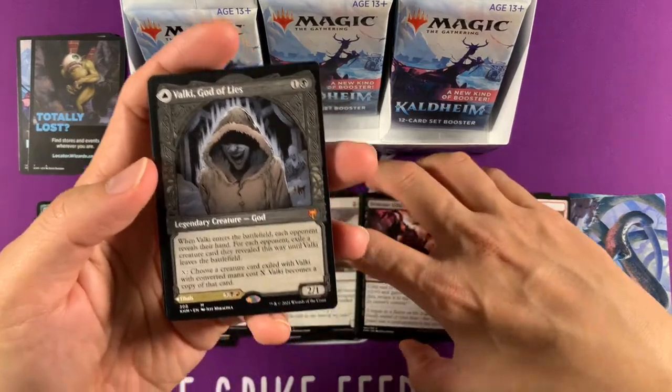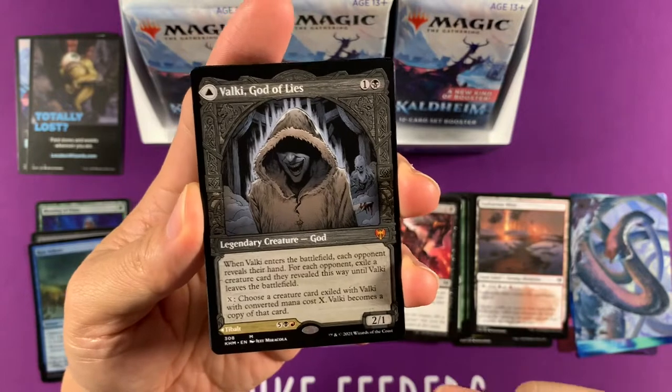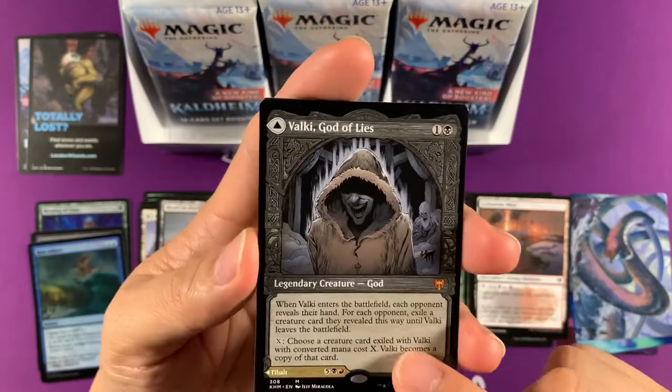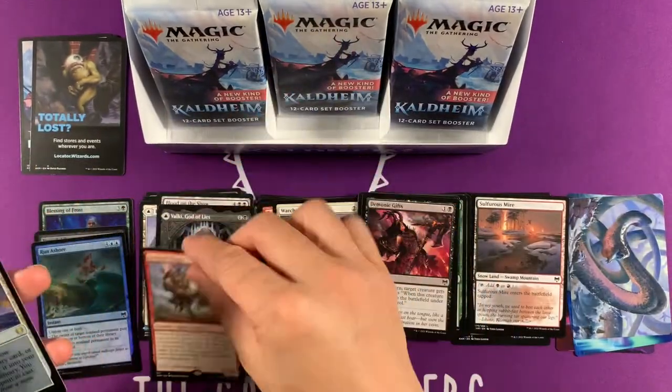We have the breaker of modern and legacy — Valki, God of Lies — which I probably do want to do a 'Let's Build a Deck' on, because it's really cool to get Tibalt, Cosmic Impostor into play on turn two, turn one, turn zero — who knows. I've seen turn zero — Saffron Olive's done turn zero.